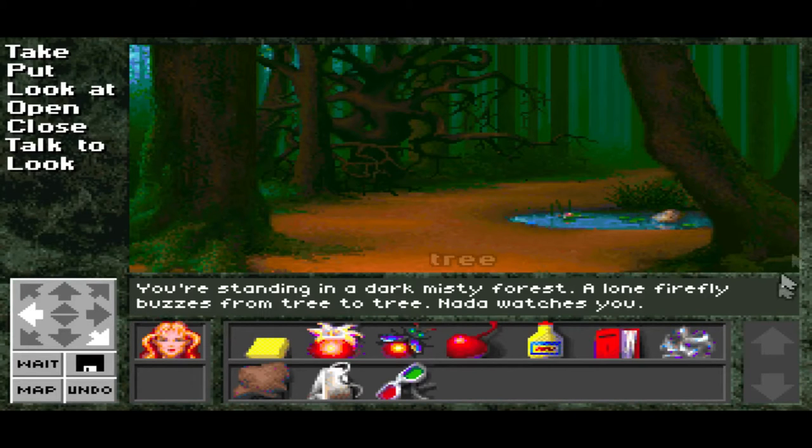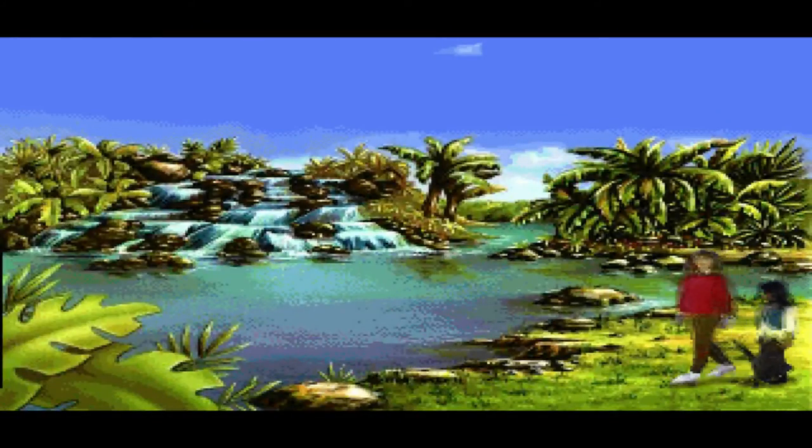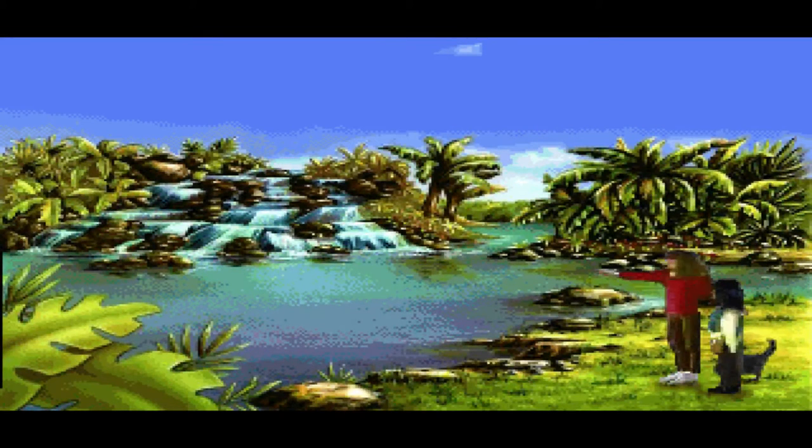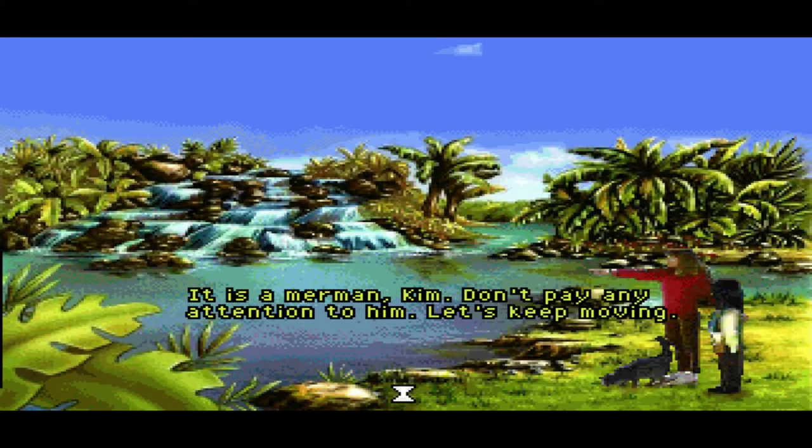Moving forward into the abyss. You're standing in a dark, misty forest. A lone firefly buzzes from tree to tree. Yeda watches you — that's a bit creepy. Let's look at the spring. You look into the pool and see a hazy image of bodies moving about. You kneel down and study the image carefully. You recognize Kim, Jenny Elf, and Sammy Cat approaching the shoreline. Look — Jenny Elf, there's something in the water. What is that? It is a merman.